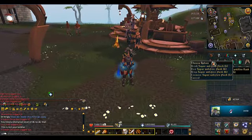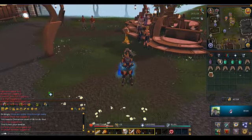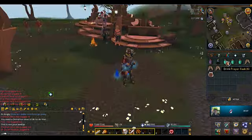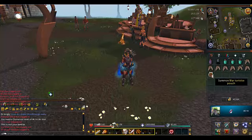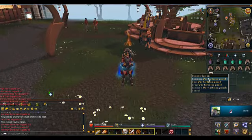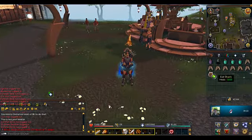So what you're gonna need for this: you're gonna need a super anti-fire — it doesn't really matter if it's a flask or not — overloads or any type of super set would work good. Some prayer flasks and you're gonna need maybe like 3 to 4 food, always take extra. And you're gonna need some type of thing that can hold bones, like a yak would work good, a tortoise, anything like that.